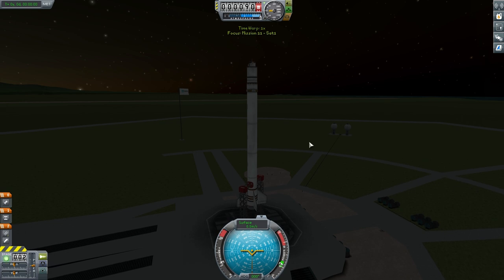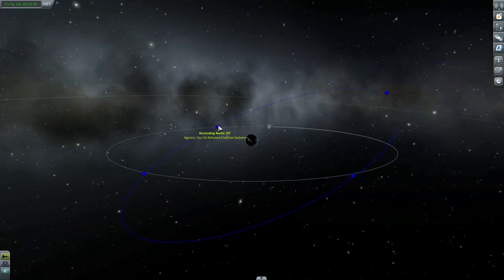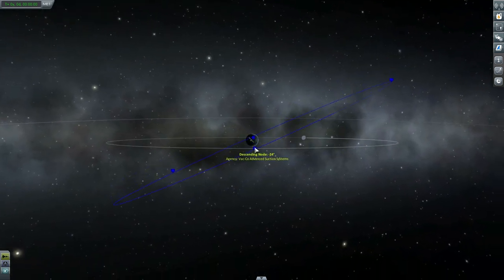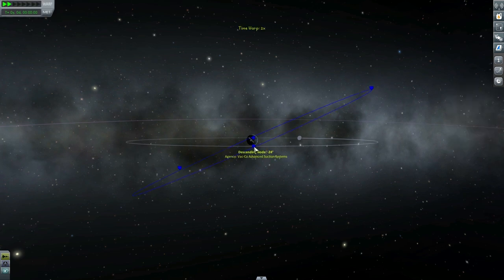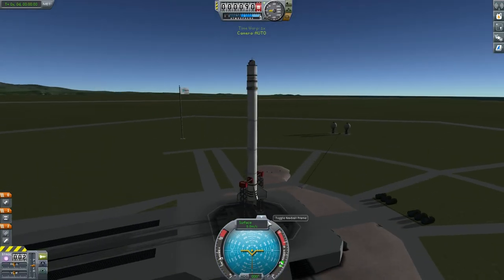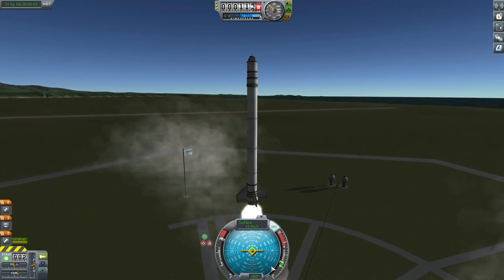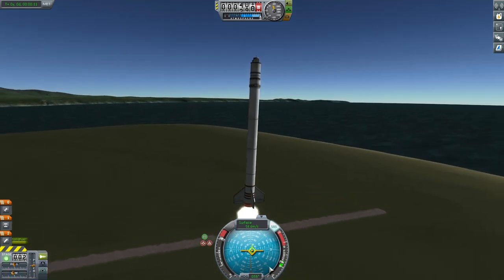We want to open up Map View and check out the position that this satellite needs to go. This blue line gives us a lot of information — it tells us which direction we need to launch our satellite, the inclination it needs to be, and the apoapsis and periapsis we need to achieve. The inclination is the critical part. We actually want to launch at the right time and the right direction to achieve this inclination straight away. We want to time warp until our launch site is directly under one of the orbit lines. We need to make sure we launch in the same direction as the orbit line, so it's roughly negative 25 degrees.